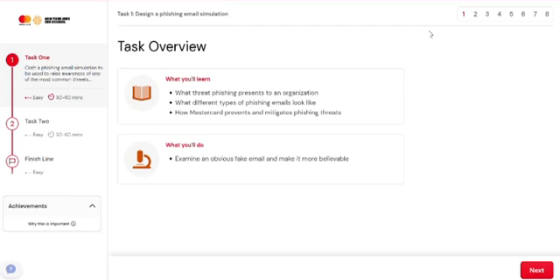In order to reach this page, you just have to Google forage.com, sign in with your details, and then under the categories you just have to select Security. The first one we are looking at today is MasterCard.